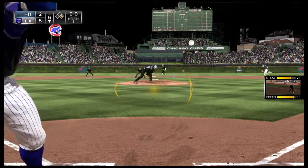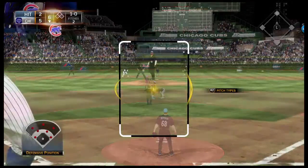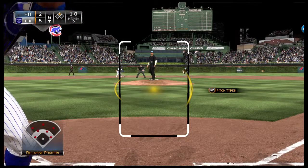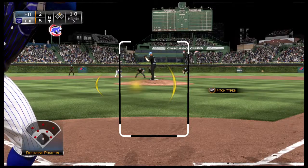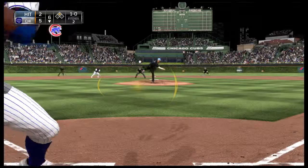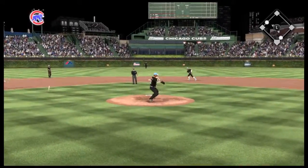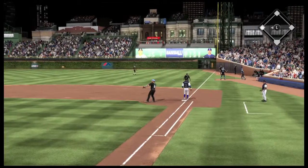Now here's the first pitch — a pitch out. The throw not in time as he's able to thwart the pitch out. The 1-0 pitch now — swing and he shatters the bat as this is hit on the ground. Throw to first — he's in time for the first out.